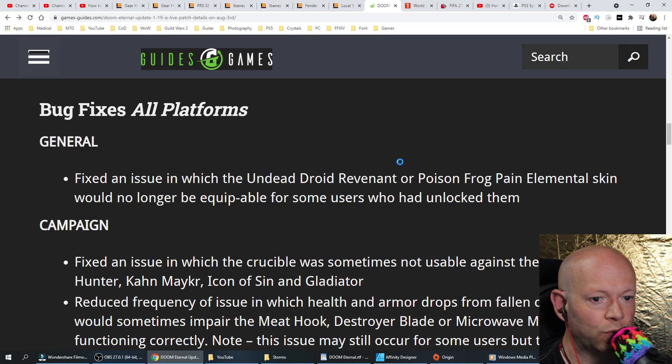Better late than never — General Fixes. Fixed an issue in which the undead droid, revenant, or poison frog pain elemental skin would no longer be equippable for some users who had unlocked them.